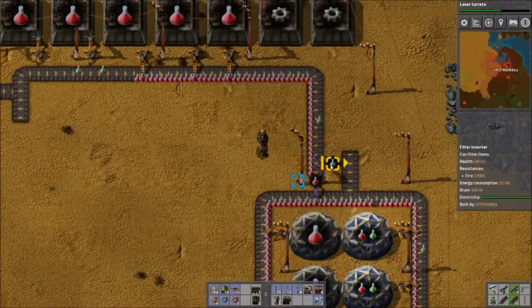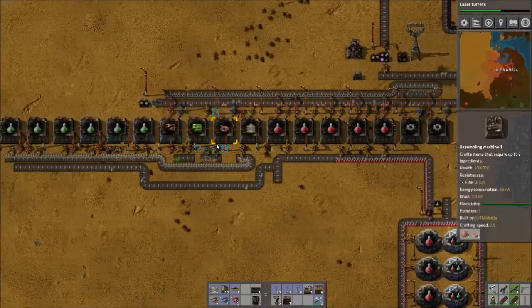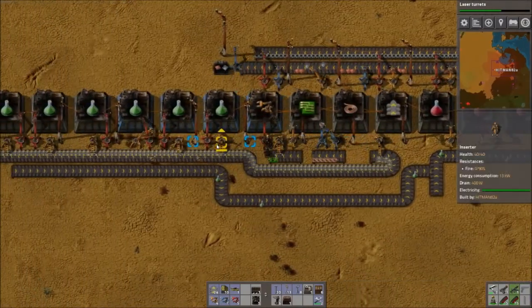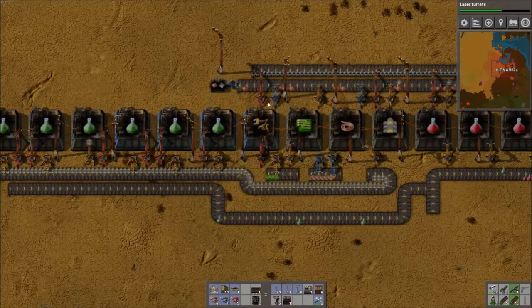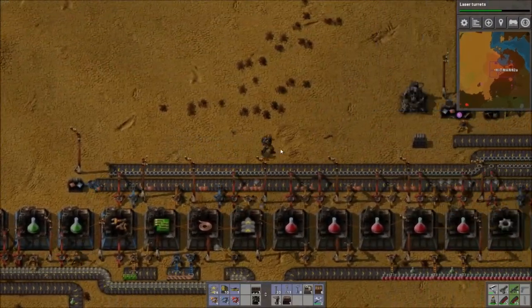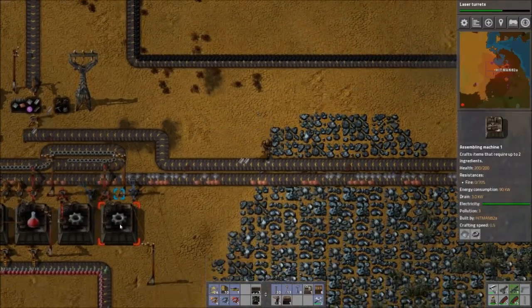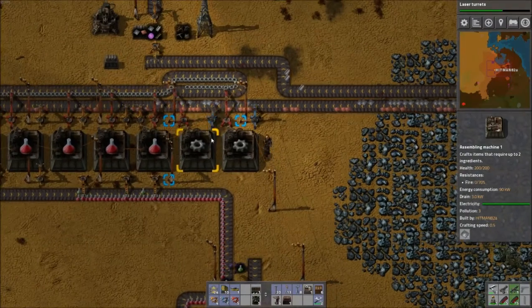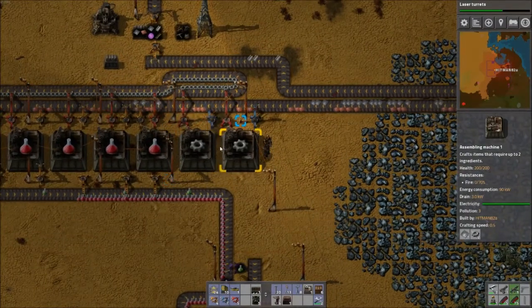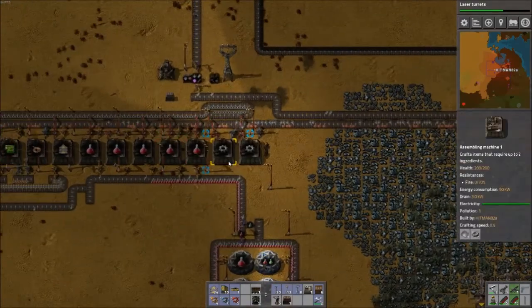Reds are okay. Greens — not so okay. They are hungry for inserters. So what's holding up the inserters? Iron plates — what a surprise. You know what they say: need more iron plates. Those are the gear production — they're slurping them up. Probably had too many gears going there, but that's okay.